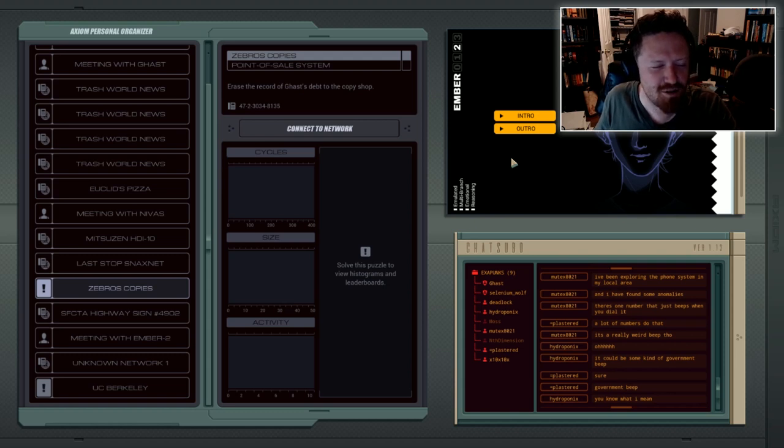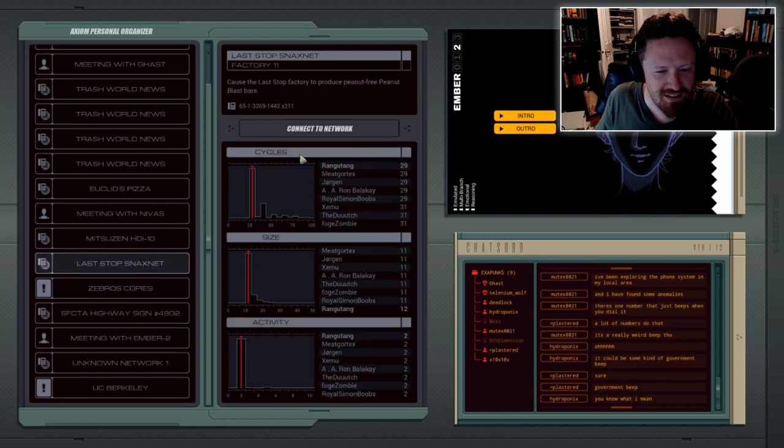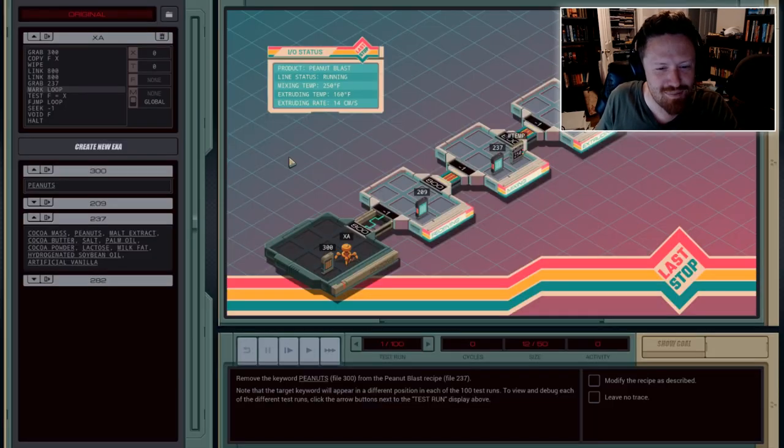You play a hacker who's got some kind of horrible disease. You're trapped in your apartment and you can only get the medication that you need by performing these hacking jobs for a rogue AI. Let me show you one of the simpler problems you have to solve — the reason I'm showing you a simpler one is because this game gets extremely complex. The problem with any game that's really about hacking is the fact that most of it goes on in your head. You end up typing and selecting things, and there are actions that go on on the screen, but most of the real action is you solving the problem silently in your mind.